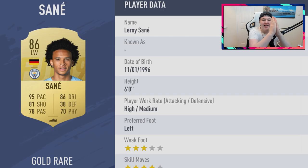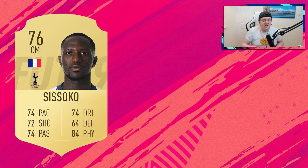Finally, the EA gods have given Sane four-star skills — and what a card. He's got 95 pace, 86 dribbling, 81 shooting, and 70 physical. This card will be unreal. I think it'll be a similar price to Mane, around 70 to 130,000 coins at least. Those two will be the competing left wings in my opinion.